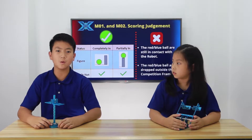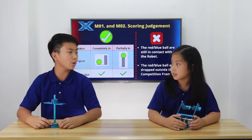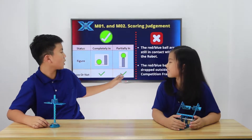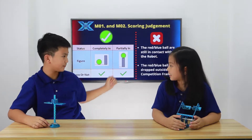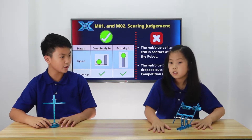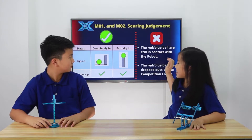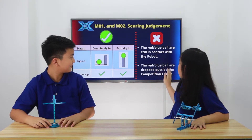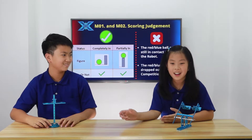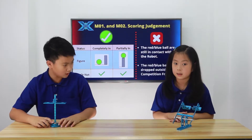And now this is M01 and M02 scoring judgment. Could you explain them to me? Sure. So if it scores, the conditions are that it's completely inside the arena, or it's on top of the arena frame. And now I'll explain the conditions that don't count. So the conditions that don't count is that when the red and blue balls are still in contact with the robot — for example, if it's touching the side of the M-bot like this, then that wouldn't count as any 20 points.